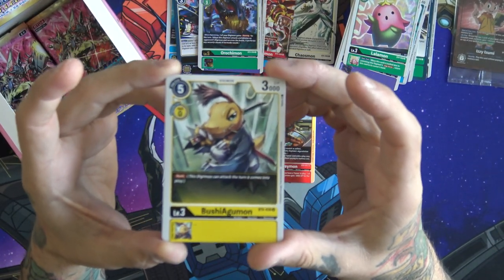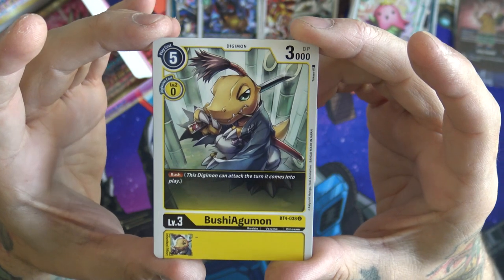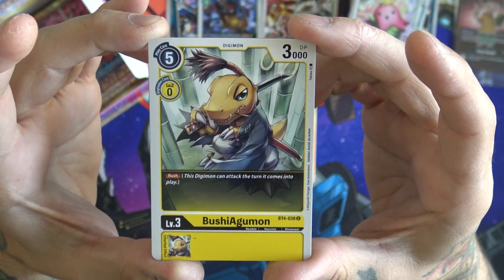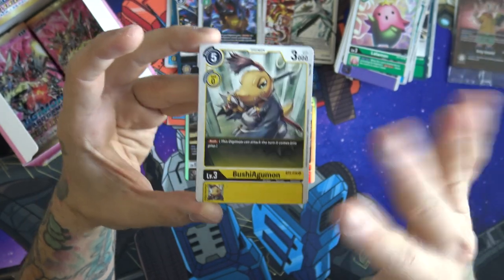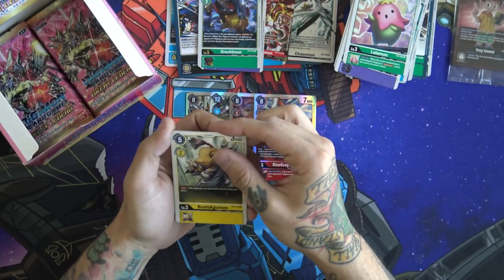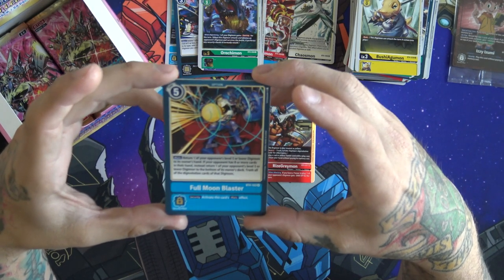A Bushiagumon uncommon — our first one we've pulled. Let me tell you — this is amazing, absolutely amazing. You may look at that five cost to play and go 'I don't know, that's a little high,' but no — this thing is nuts. Multiple decks play it. Rush with being a level three is absolutely crazy and there are a lot of things that sneak it into play and do extremely well.